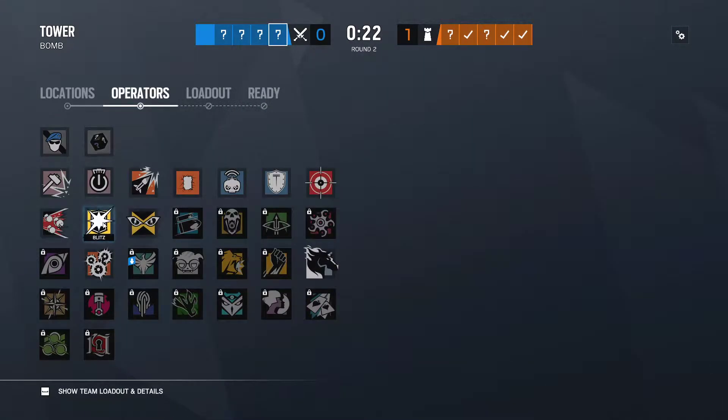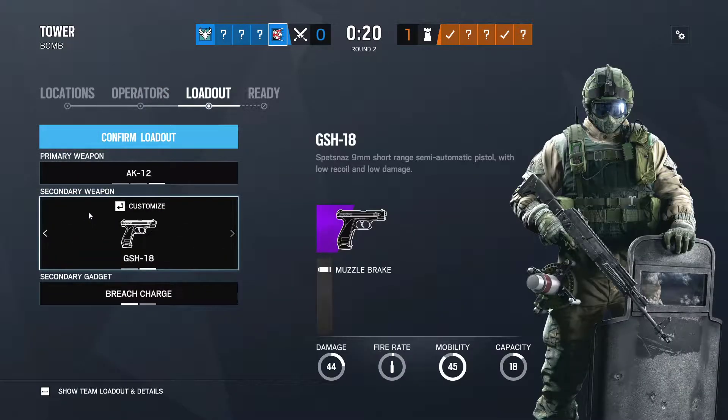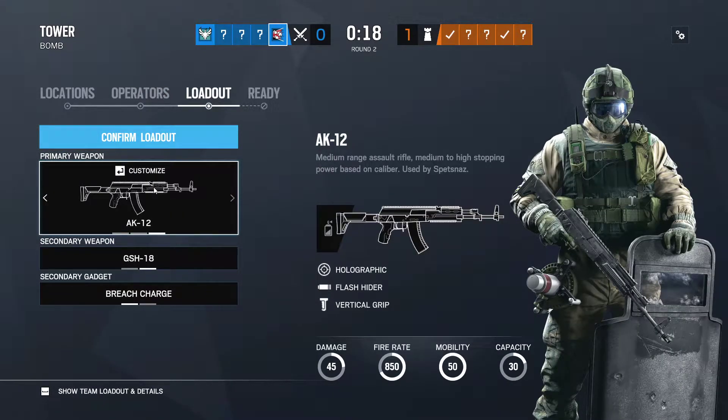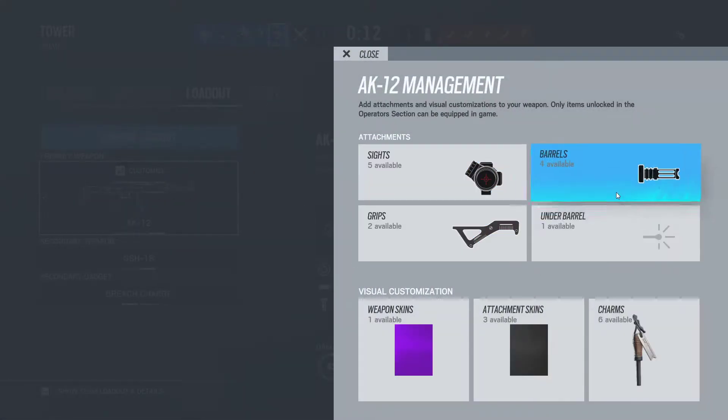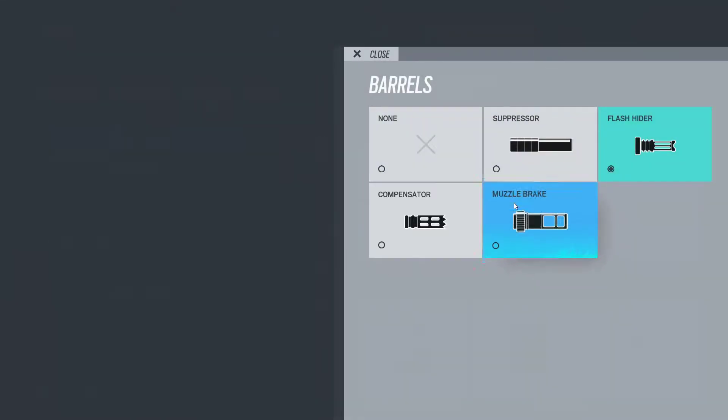Hello guys, I am Guruji and welcome to my channel. Today I will be showing you how to fix the fuse glitch. As you can see, we are showing the holographic flash rider and vertical grip, but I have equipped the scope and angle grip and flash rider to change it to muscle break.